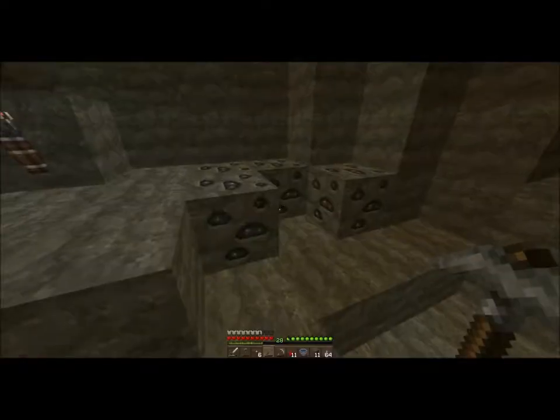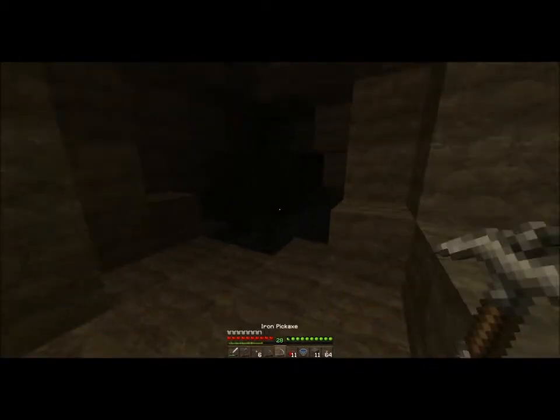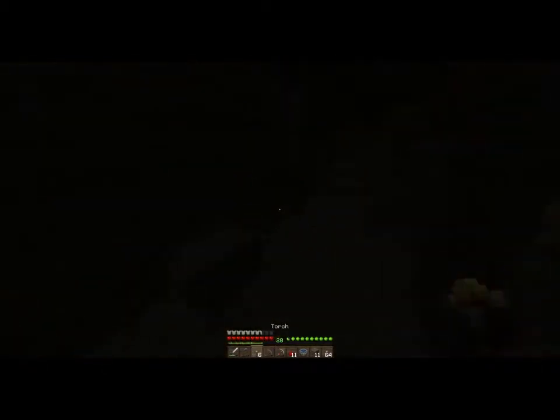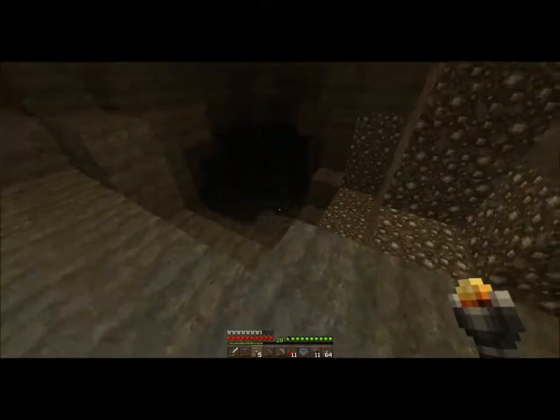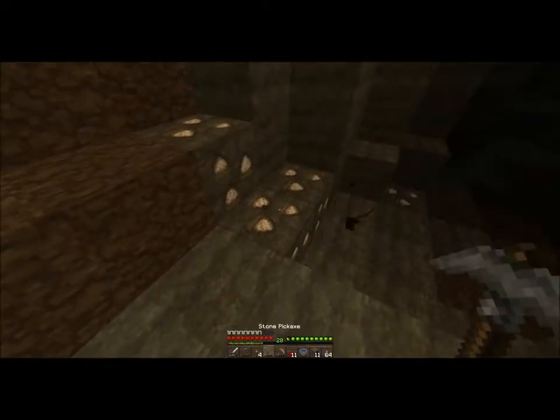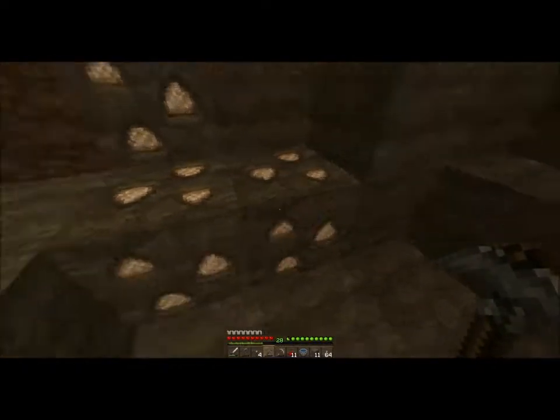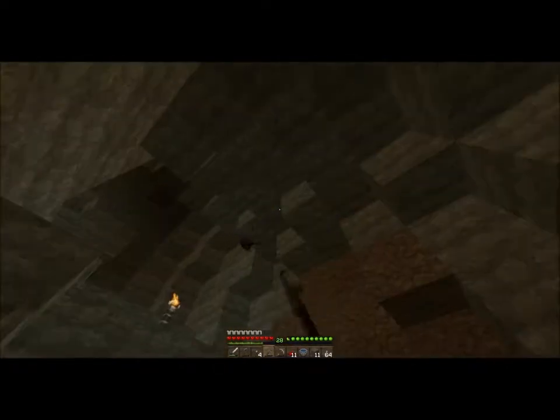It looks like it's actually moving. Go left because there's a dark bit going downwards to your left. Place torches regularly — more regularly than that. You need to place torches a lot because otherwise mobs spawn. Watch out for mobs.